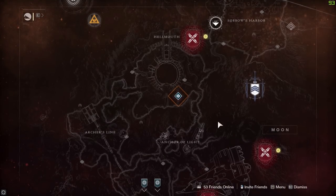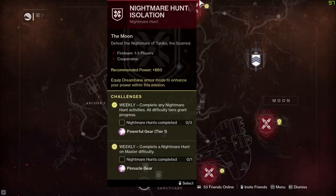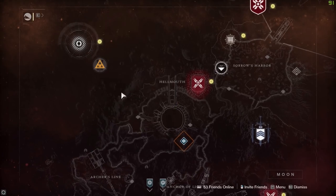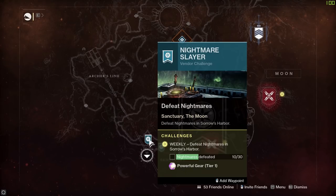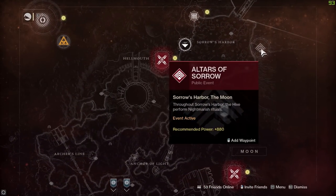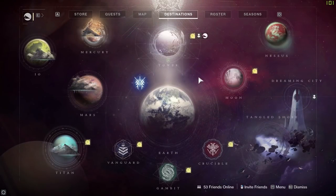On the Moon there are plenty of activities. We've got Nightmare Hunts - complete three and get powerful gear at tier one, or complete one on master difficulty for pinnacle loot. You can also get pinnacle loot from the Pit of Heresy dungeon and the Garden of Salvation raid. The vendors here offer a memory quest for powerful gear at tier one. Over in Sorrow's Harbor, defeat 30 nightmares at the Altars of Sorrow - get to the end-wave altar boss and depending on which boss it is, you'll get a sniper rifle, a kinetic slug shotgun, or a rocket launcher.